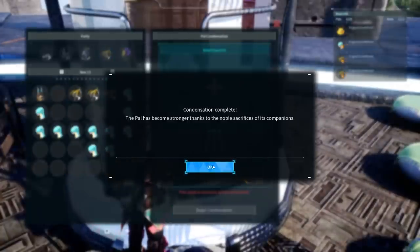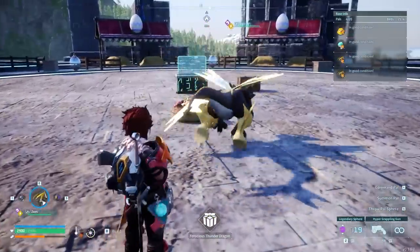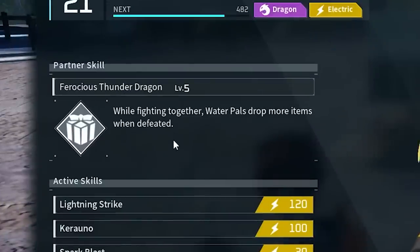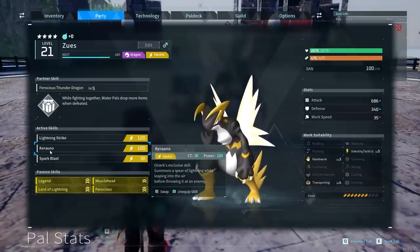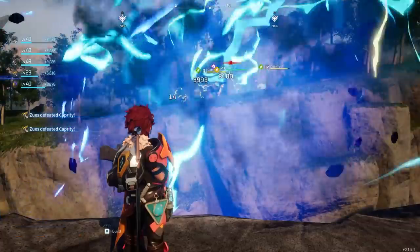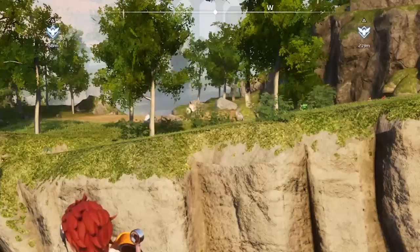Begin condensation. That's a level four Zeus - you're level 21. Ferocious - what does that skill do? Zeus, tell me what your skill does. When fighting together, water pals drop more items when defeated. Are we going to have to go play with some water pals? Summons a spear of lightning while leaping into the air before throwing it at an enemy. I just kind of want to test this over there and see what it does to those capperties. It's going to explode them, isn't it? That was satisfying!